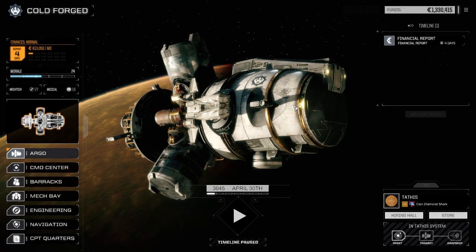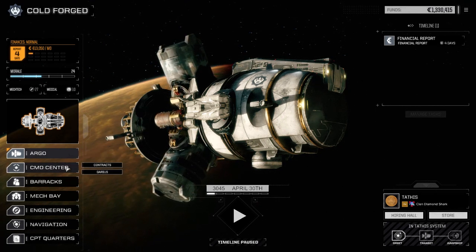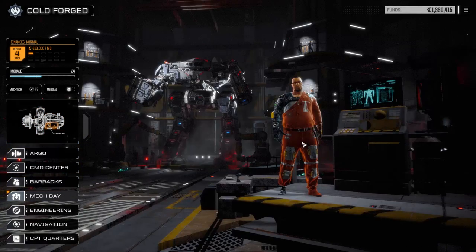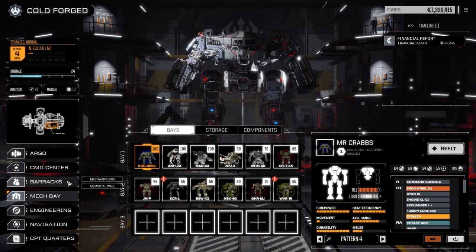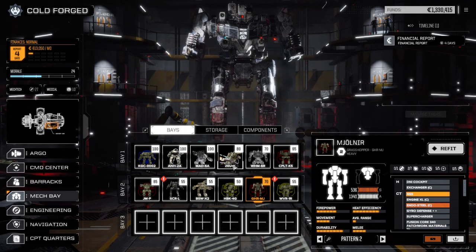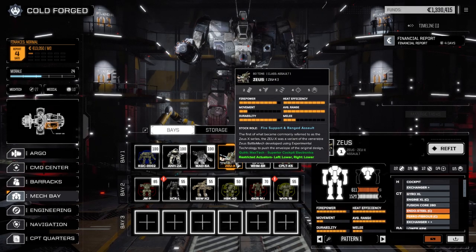Welcome back to episode 100 of RogueTech Cold Forge. Today we are going to take on a clan mission. Let's take a look at our mech bays to make sure everything is repaired and ready to go. There's been a few times in the past where I've made the mistake of thinking things were fixed and they weren't. Mjolnir is up and ready to go, and the Zeus Axe — I think we're leaving that out today.